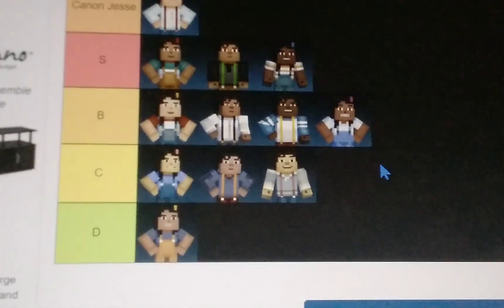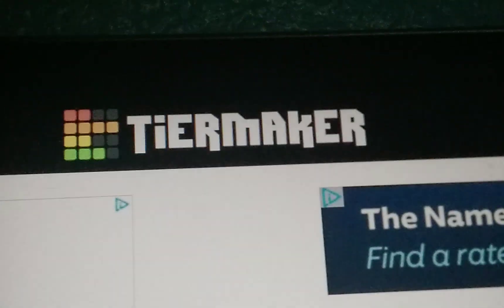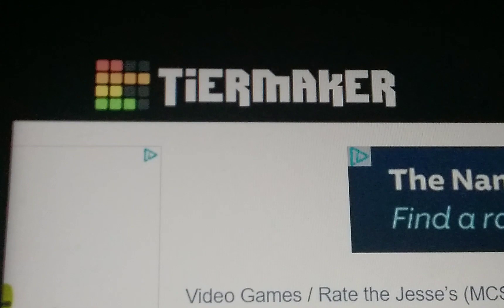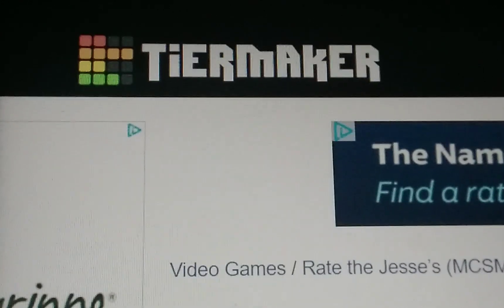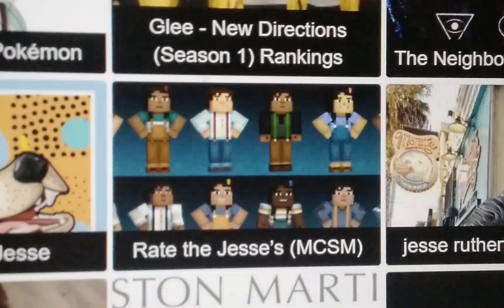So those are all the Jessies I rated. You can find yours on Tier Maker — go find Tier Maker and make your own tier of the Jessies. You will find it when you type 'Tier Maker' and search for 'Rate the Jessies MCSM.'